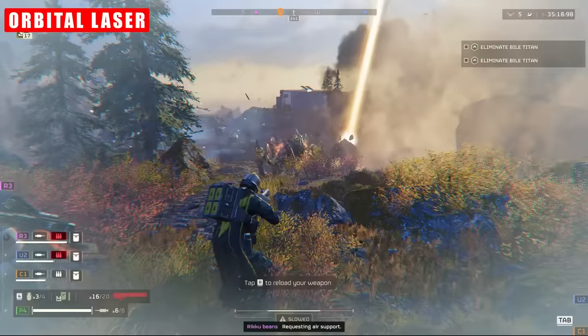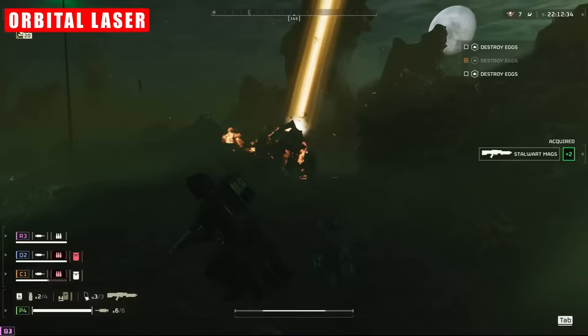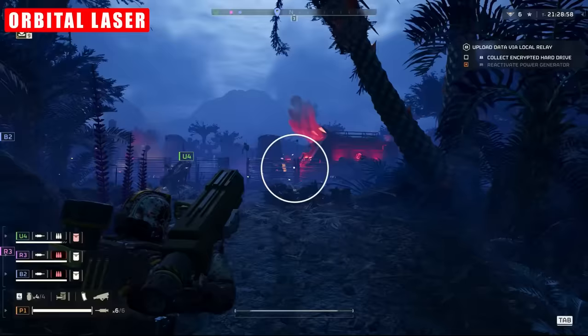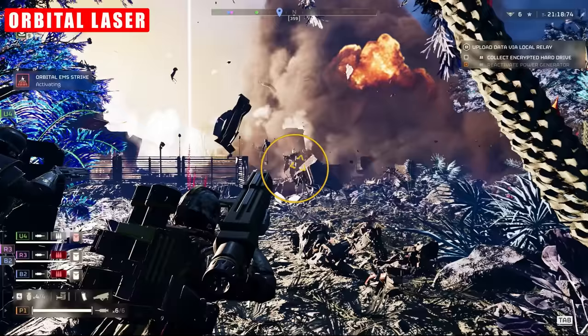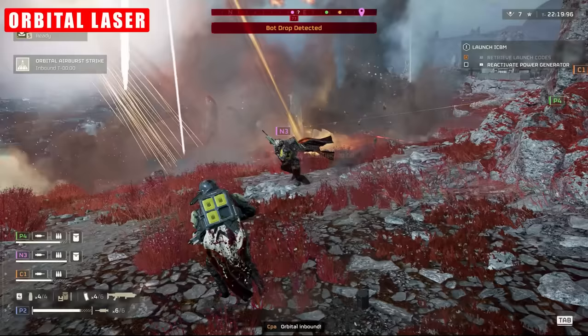Multiple call-ins from the party work incredibly well. It's an absolute spectacle to behold two or three of these flying around the battlefield, each tracking its own target before syncing up on one and melting it in perfect synchronicity. It's particularly effective against automatons due to their slow-moving, heavily armoured vehicles, and the way it can rip through fortifications with ease. This stratagem I would fully recommend unlocking as quickly as possible due to its high levels of versatility.